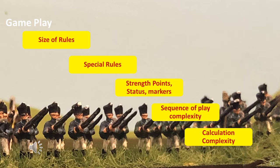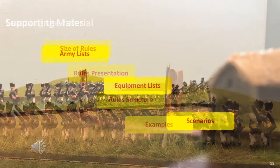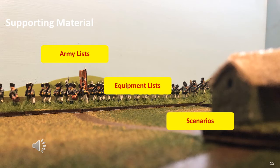Learning the rules is a combination of complexity, rules presentation, and examples. Simple game systems can be difficult to learn, and complex game systems can be easy to learn. The final factor to consider is supporting material, which is required for players to create force mixes, set up a game, and play the game. Many free rules may be good but they lack cheat sheets, equipment lists, army lists, and scenarios. This requires players to make an enormous amount of effort to simply get a game off the ground.